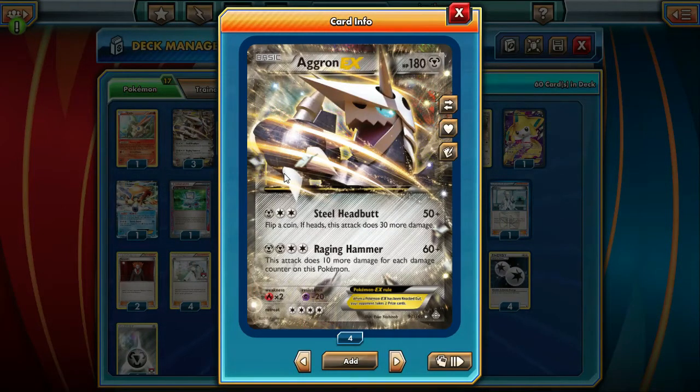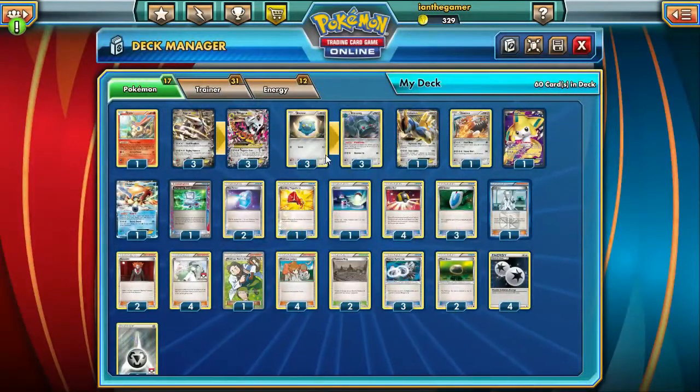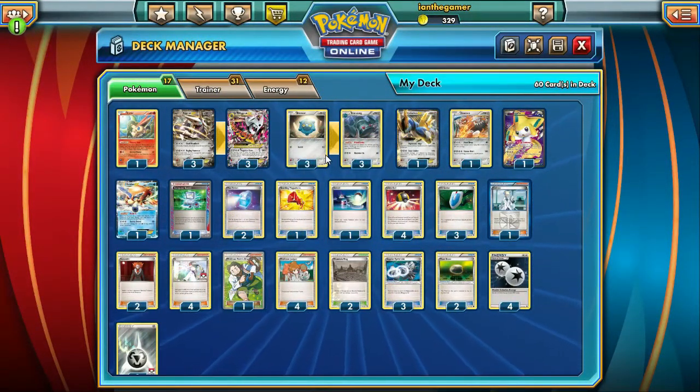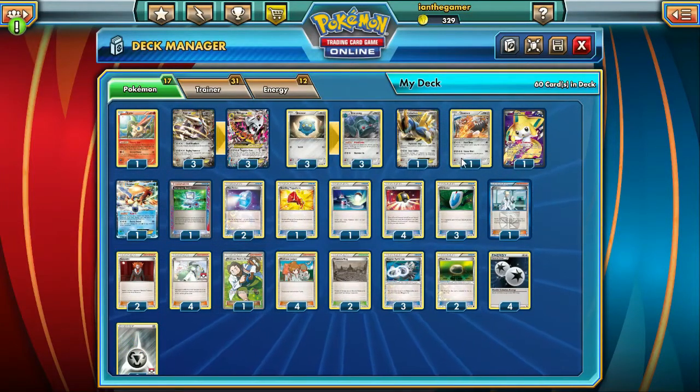Talking about Aggron here since it's in the deck — we've got Steel Headbutt: 50 plus, flip a coin. If Heads, this attack does 30 more. And then Raging Hammer is sort of your last-ditch effort if you don't have the Mega Aggron. This deck is a little slow, so Aggron's probably going to be up there taking a sacrifice hit.